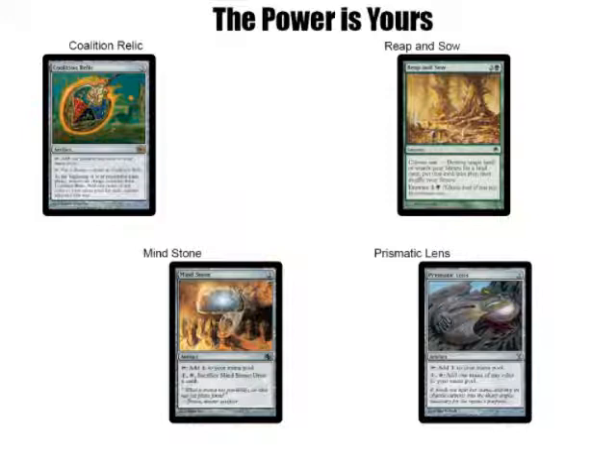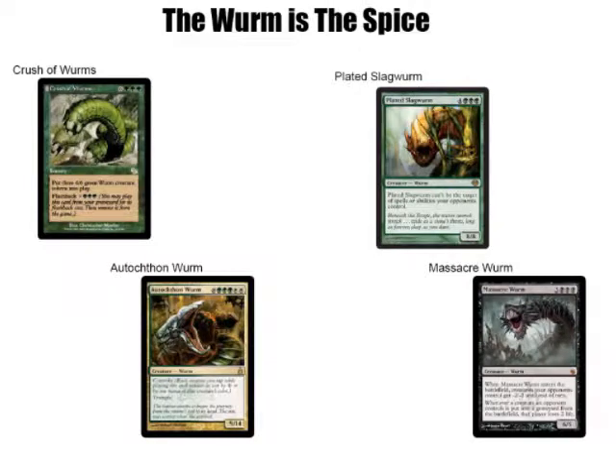As far as the worms go, there are lots of different things I have in here. I don't really have that many actual worms in here because mainly the deck works through Crush of Worms. But the big worms that I do have are Autochthon Wurm, Plated Slagwurm, Massacre Worm, and Charnel Troll Wurm. I always thought that these worms were sort of kind of cool.